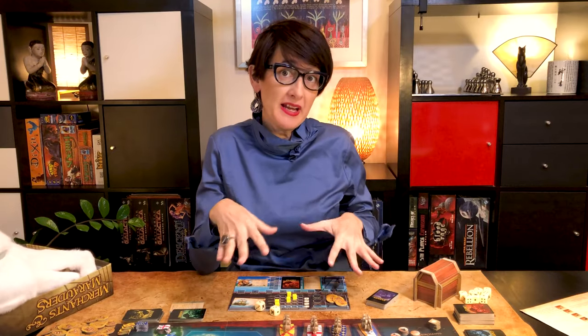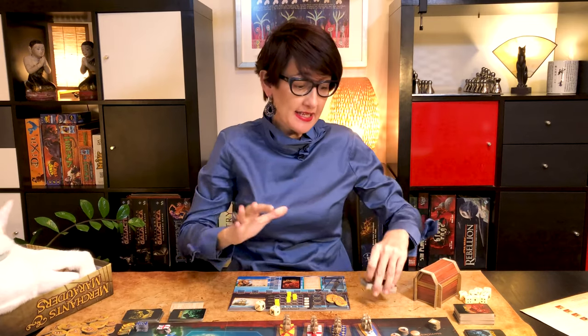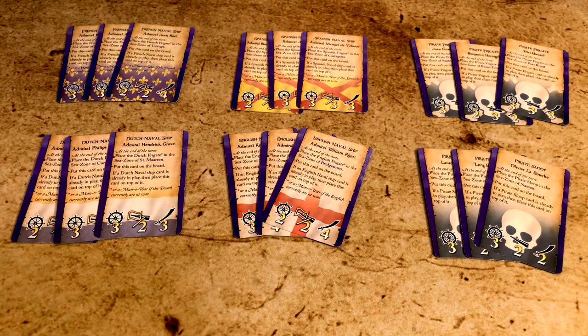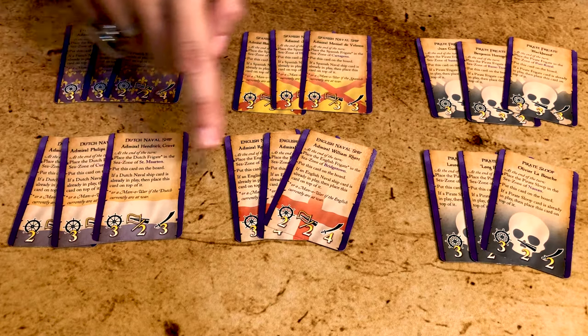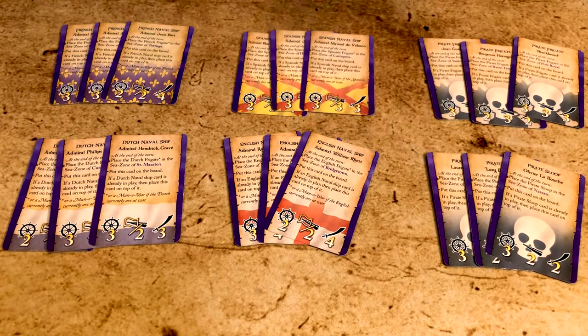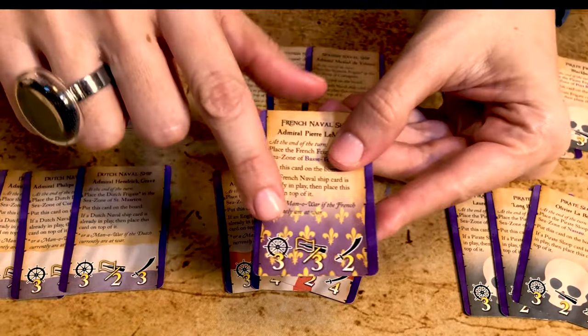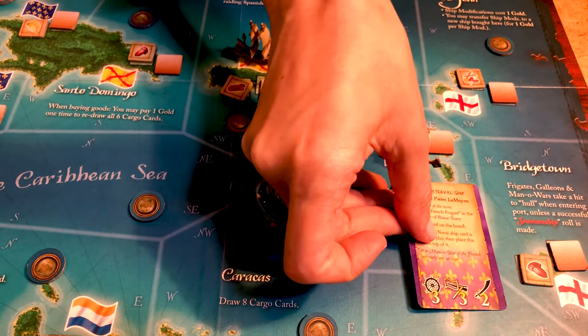Randomly draw for first place and place the event card deck near that player. Event cards fall into two broad categories. 18 of them bring a new NPC on the board: 12 are admirals from one of the four nations and six are pirate captains of either a sloop or a frigate. Each has a seamanship, scouting, and leadership value, and that's why they are placed face up.